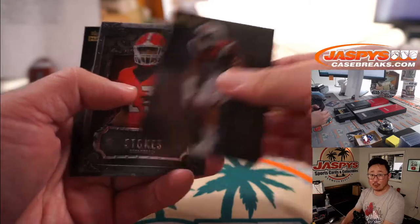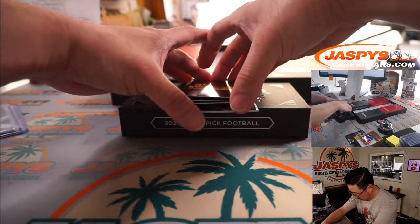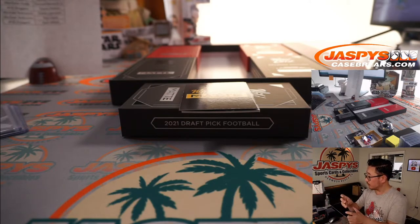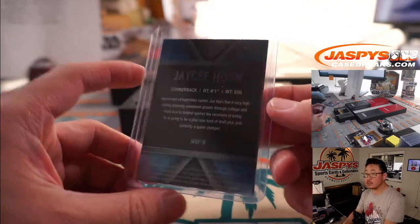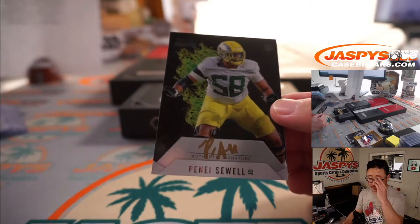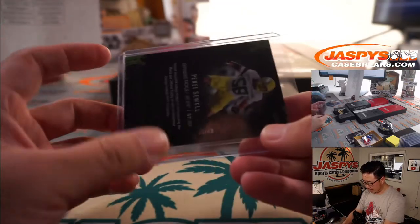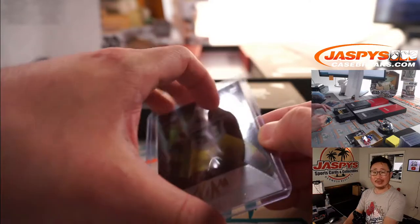Caleb Farley to $3.49. Eric Stokes to $50. And JC Horn to $3.49. In your autos, we've got JC Horn, silver ink autograph, 28 out of 30 — that'll be for Robert. We've got Penae Sewell, gold ink autograph going to Rex. It is 4 of 23. And that's 33 out of 40 — elite level offensive lineman.